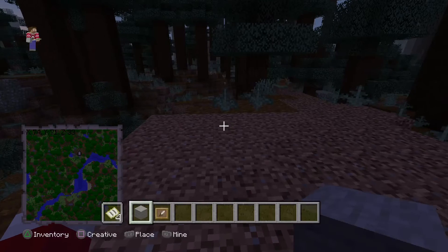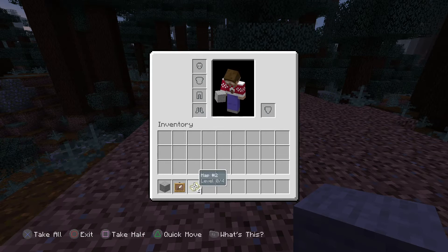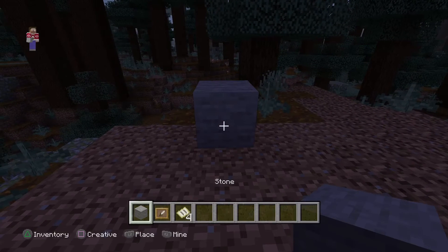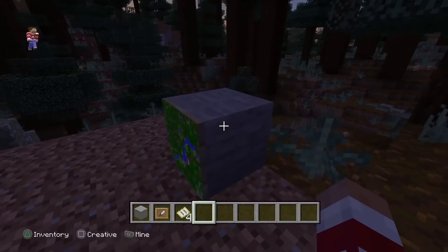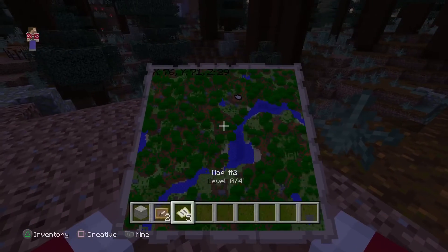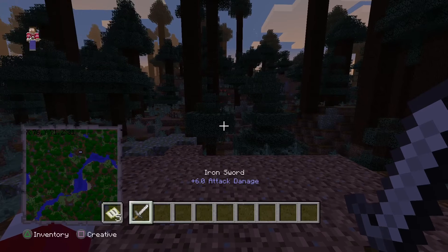That basically means you're out of the area, so you have to force yourself to come back in. All you're going to need is the map, any block, and an item frame. Place the stone or whatever block it is, attach the item frame, then put your map in there. Once you've done that, make sure tile drops is on, break it, and you get a duplicate of that map.